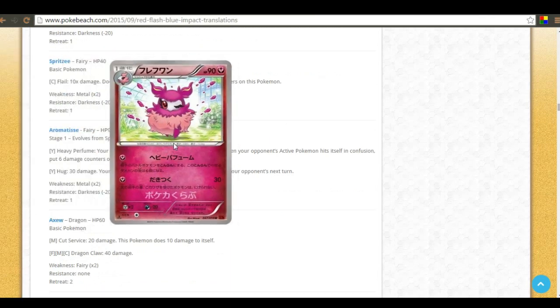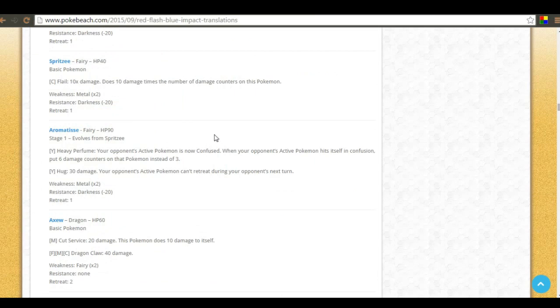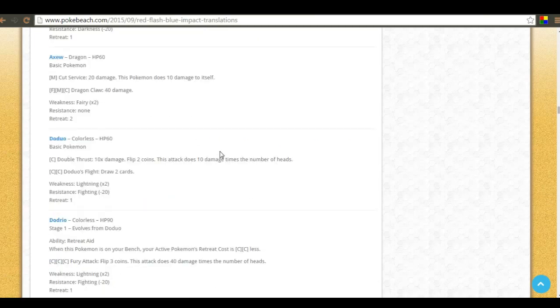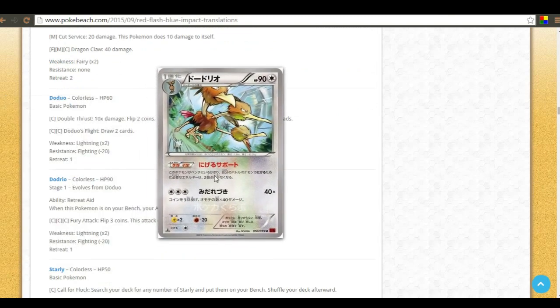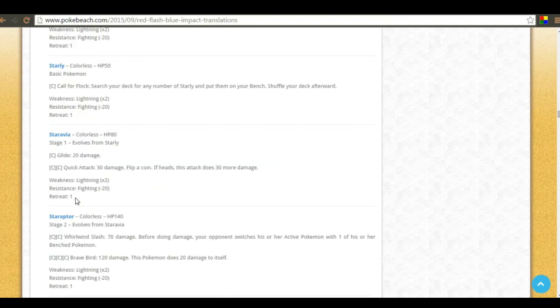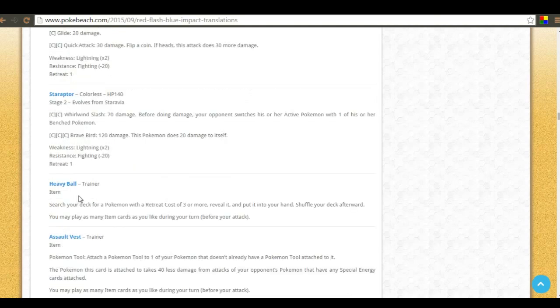Aromatisse has Heavy Perfume — your opponent's active pokemon is now confused, and when they flip tails in confusion they take six damage counters instead of three. It also has Hug — the most intimidating attack of all time — where the defending pokemon can't retreat. However it only has 90 HP, which is a downside. Dodrio has an ability that lowers your active pokemon's retreat cost by two, which could be useful in decks that have two-retreat-cost pokemon wanting free retreat.